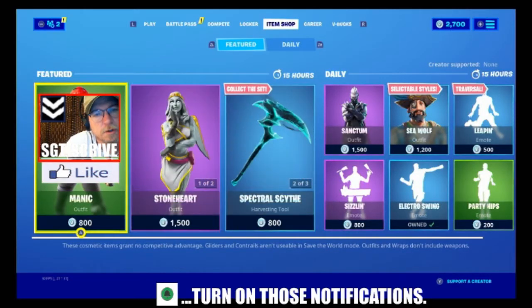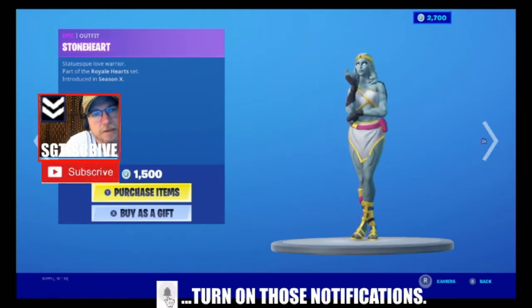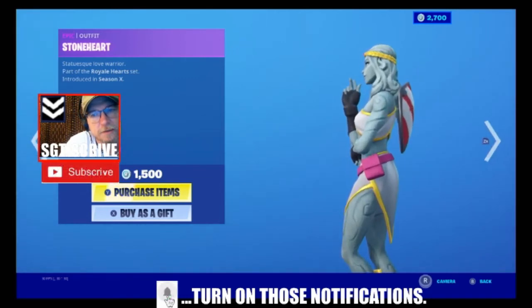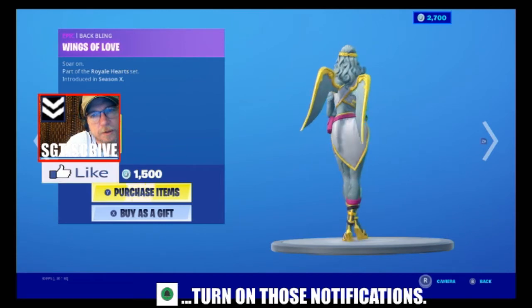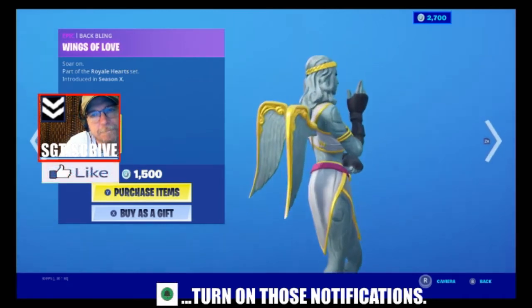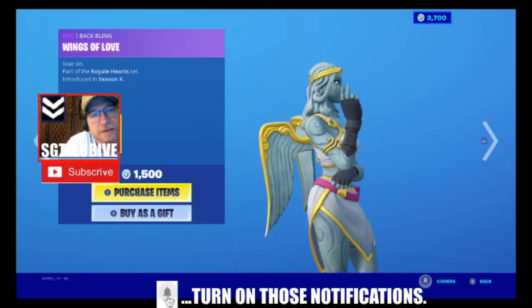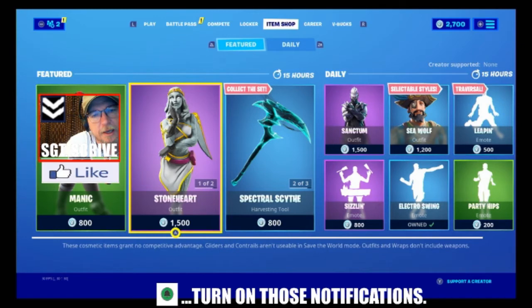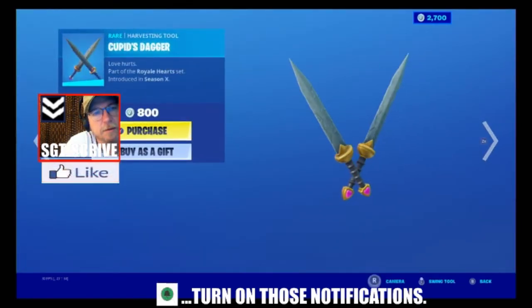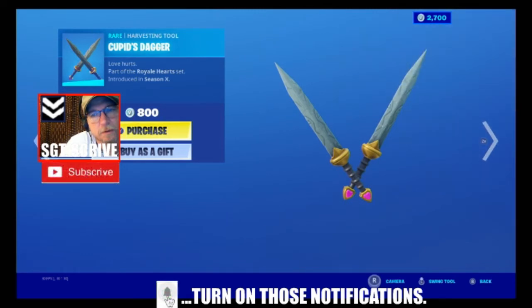We've then got Stoneheart, part of the Royal Heart set introduced in Season 10, Season X. She has got these wings as a back bling — very harp-esque things. And she has a Cupid's Dagger pickaxe. A good sound on the swing.